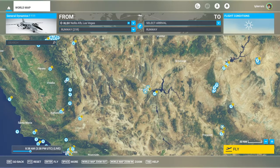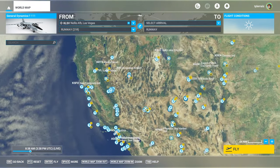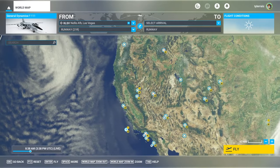Hello everyone, welcome back to Microsoft Flight Sim, where I'm going to take a look at the GKS F-111, which is available on sale from the marketplace for $25. I decided to purchase it because I'm going to try to fly to every country on the planet during the Olympics.